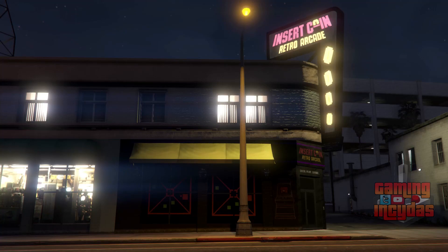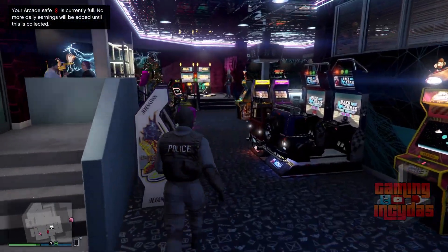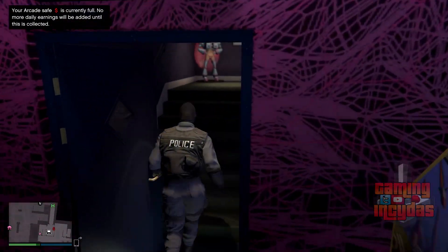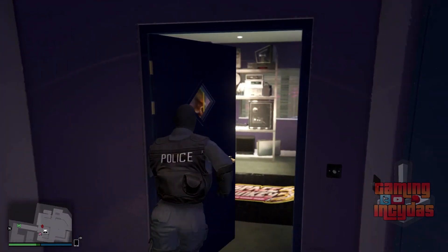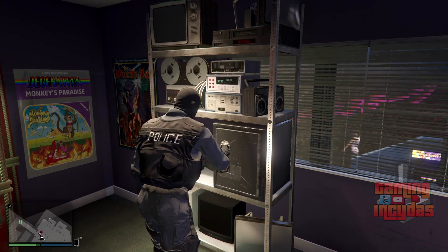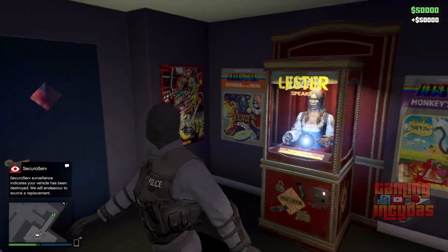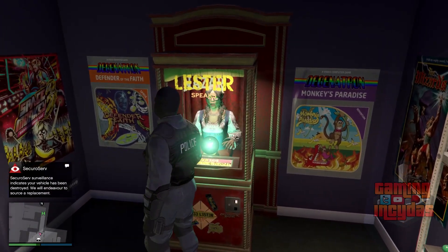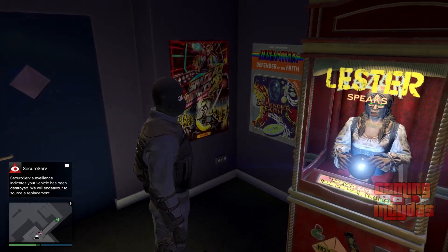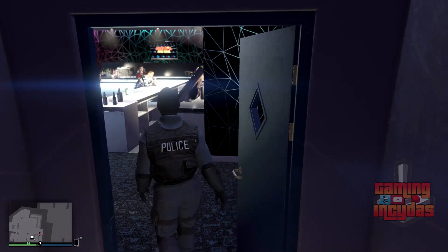Once you're here, make your way into your arcade. The first thing you want to do is go up into your manager's office and open your safe and retrieve that money, as we're going to need at least one dollar to use the jukebox. Take out anything you have in there. Next, open the door so you can access the basement — this is just a little setup before we get going with the actual glitch.